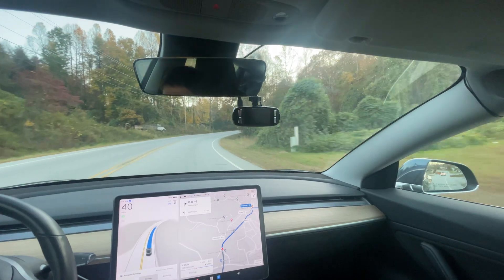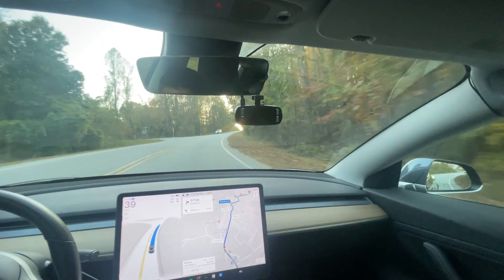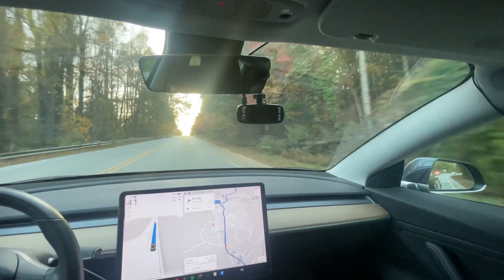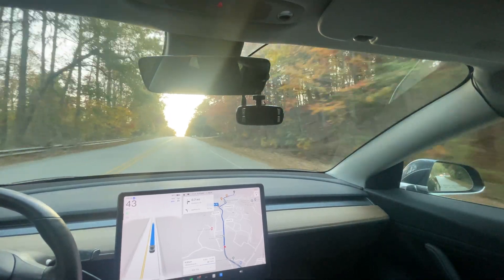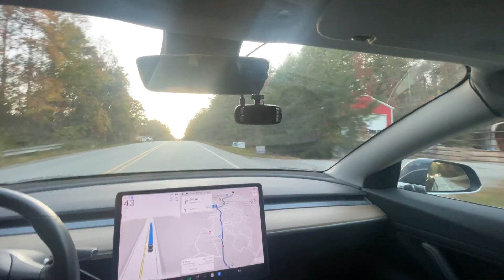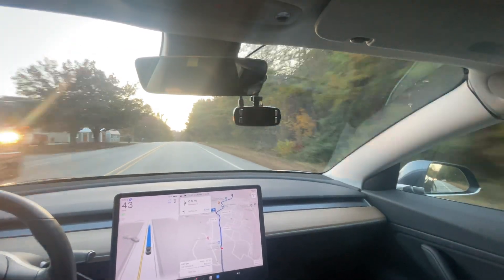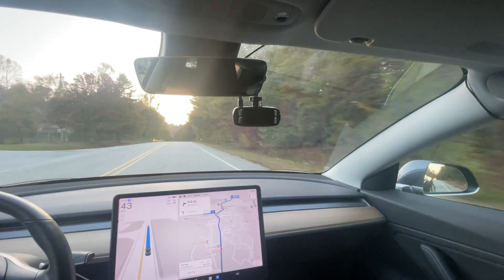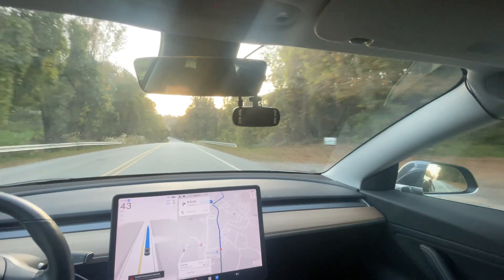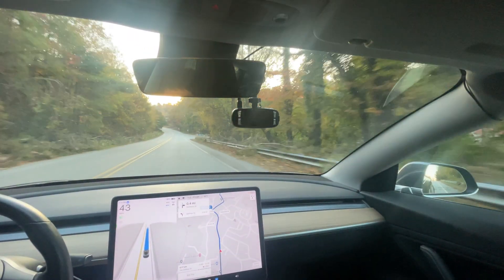I'm on the average setting. Most of the time I use average, but I've been using chill mode a little bit more recently because I don't want the car over-speeding or changing lanes more on the highway. On these hyper roads it's going too slow — like a grandma driver or something. Maybe they got training data from a bunch of old people. Old people do tend to drive slower, and this just seems to be how an older person would drive.